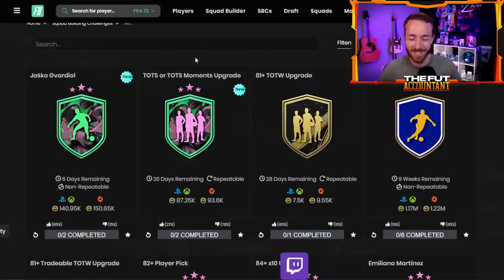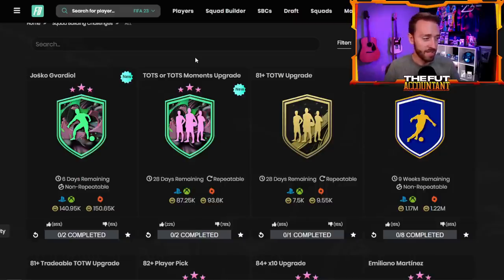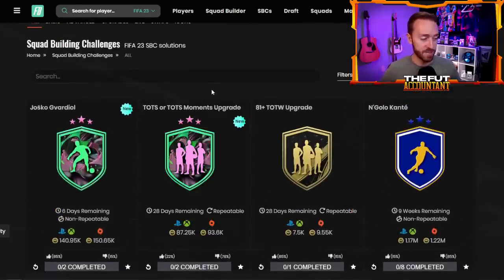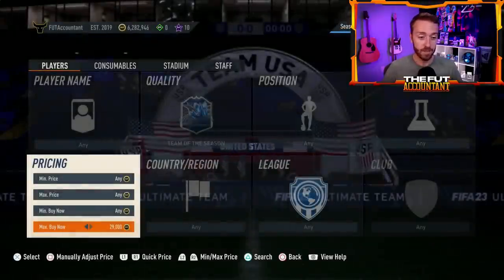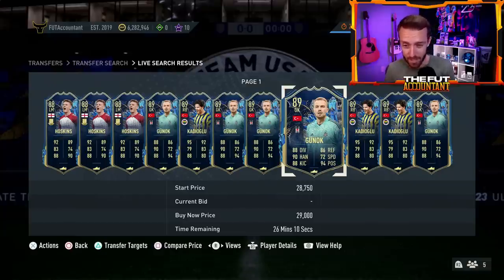I think that's why EA priced this SBC where they did. Because if they made it too cheap and it was tradable, that would mean even worse things for the market. I wish that alongside this they would have also released an untradeable one for like 25,000 or 30,000 coins — just like the Team of the Week upgrades where we have the tradable and untradeable. But the reason why this solves the biggest problem on the game right now is TOTS card prices have dropped crazy amounts. They've literally dropped like 60–70% in price.